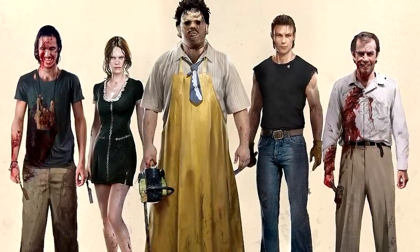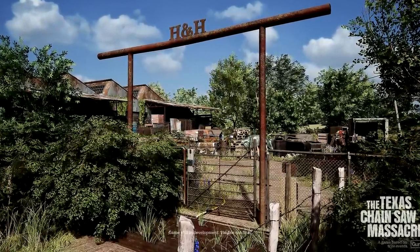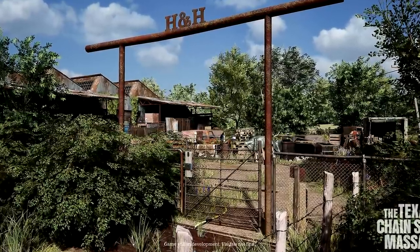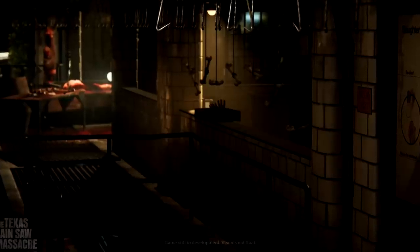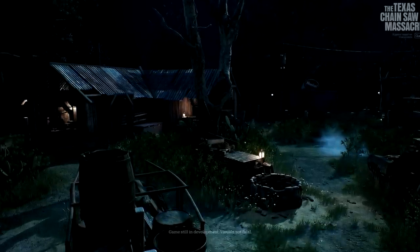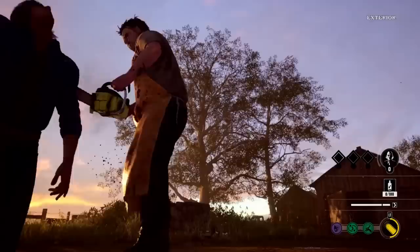Leatherface always spawns in the basement with the victims. The rest of the family spawns randomly on the map — inside or outside the house. As soon as the match starts, killers need to close all the exits because all exits are wide open at the start. If you go straight to the basement, victims can work around you and escape through the open exits, so close those exits first.